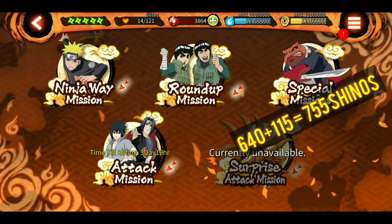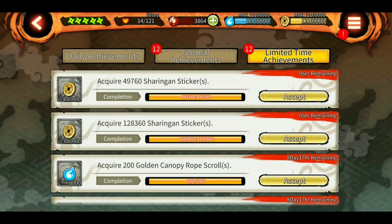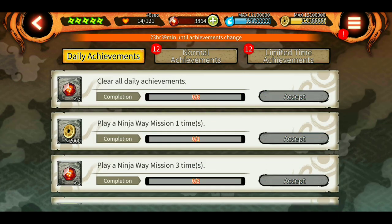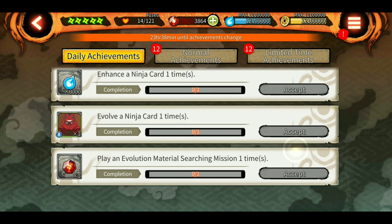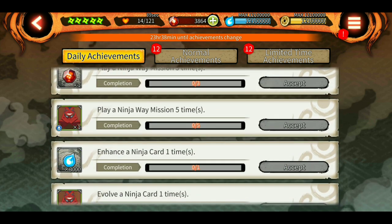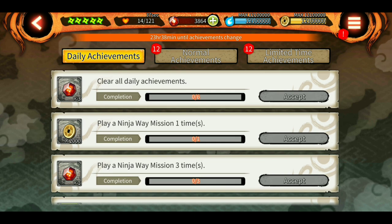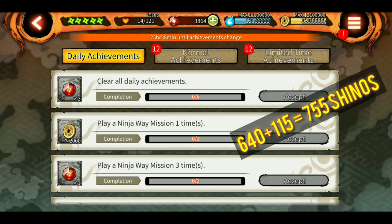You can also get 10 shinobites daily as a reward: 5 shinobites as a login bonus every day, and in daily achievements we have 3 plus 1 plus 1, so 5 more. That makes 10 daily shinobites total. So you can easily get 640 plus 115, which is 755 shinobites.